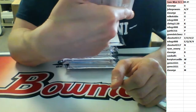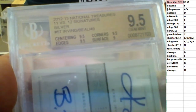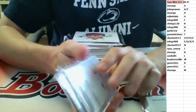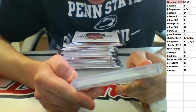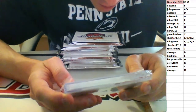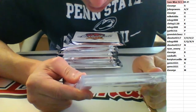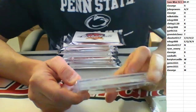Kyrie Irving and Bradley Beal, numbered 36 of 49. Dual autos — 9 on surface, 9.5 everywhere else. From 12-13 NT, authentic signatures. Good luck to you guys in the random. I don't know how you get NT at a 9.5 — that is rare the way they package those things. Maybe they're a little easier on the grades for those.